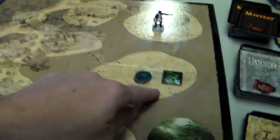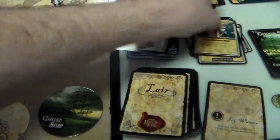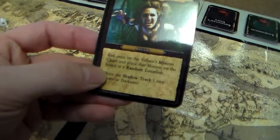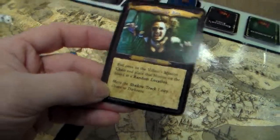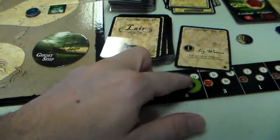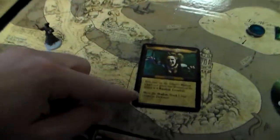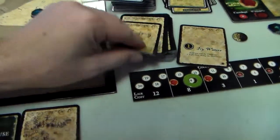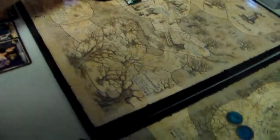We've got to take the top event card off. That was a Militia card. Agents of Evil Mystery: roll once on the villain's minion chart and place that minion on the board at a random location. Move the shadow track one step closer to darkness. We get a 2, so that's another ghost pirate, and we put him at the doctor's office.